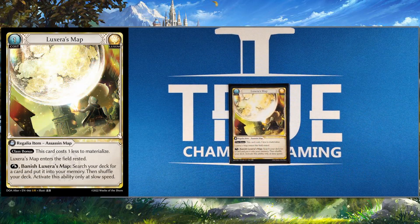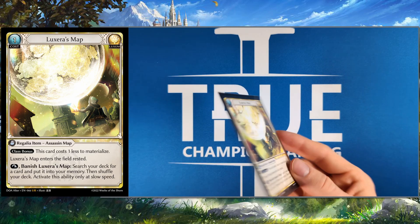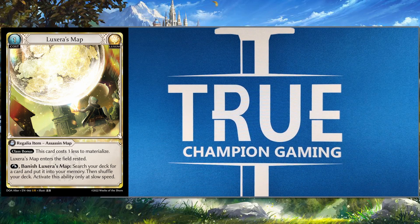Luxura's Map is crazy — it's demonic tutor. If any of you guys have played Magic before, it's essentially just search your deck for any card that you want and put it into your memory. That's a downside because you don't get it into your hand to use right away, but it's also positive because if you're using it with our level three champion, you can immediately get that reveal. You search out a Luxum site or something and immediately get that reveal effect, which is pretty good. This card is crazy, and the only reason you don't see more play is purely because of its Luxum typing.